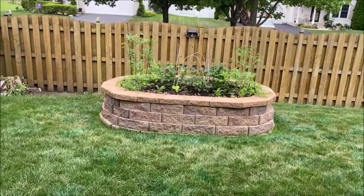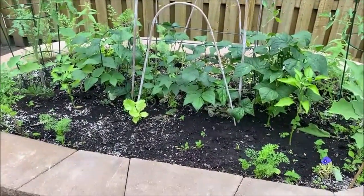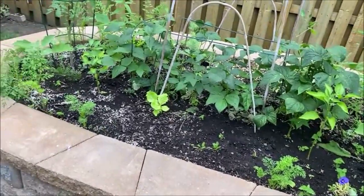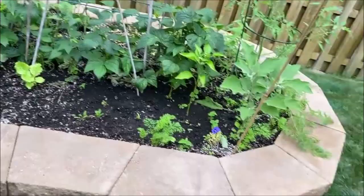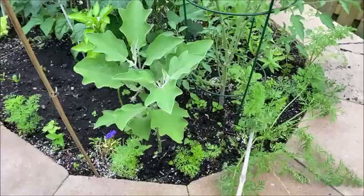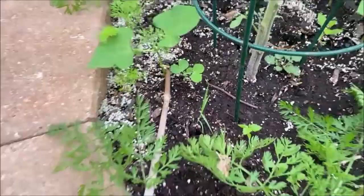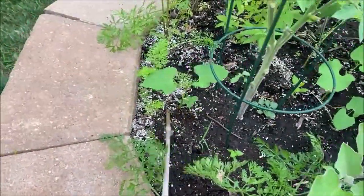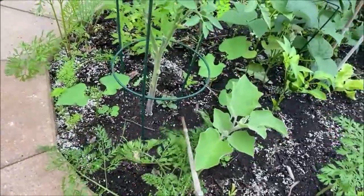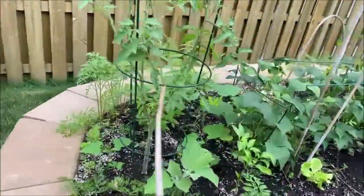Starting with the brick bed today — not much to see here, it's looking pretty bad. We pulled up some carrots last week to give to relatives, and I do see one snow pea popping up. I may pull it all together as well. I do want to plant a couple more snow peas out here for them to climb up this trellis once I pull this tomato.